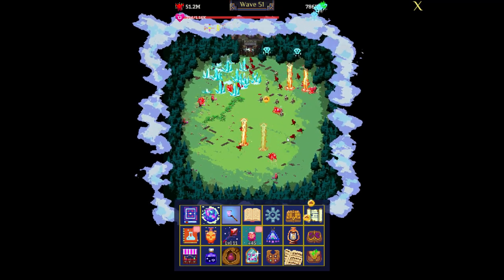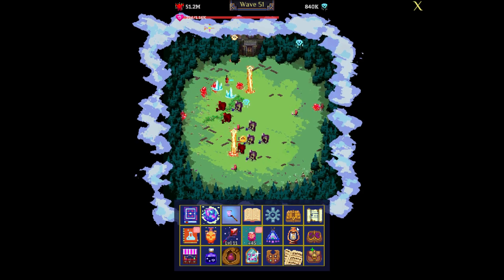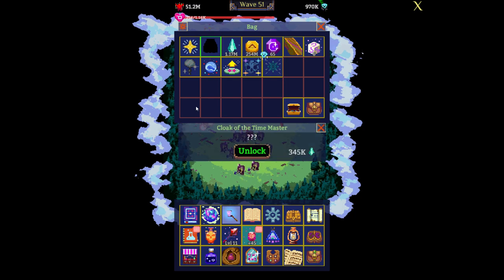Hello and welcome to episode 7 of Tap Wizard 2. Today we'll reach stage 2 of the memory tree and get a bunch of achievements, make decent progress, and talk about the future of this series.